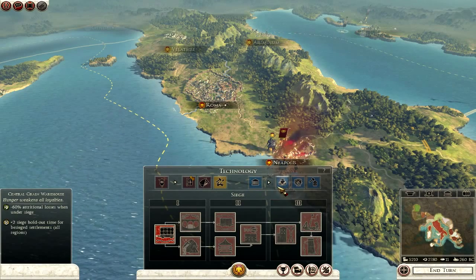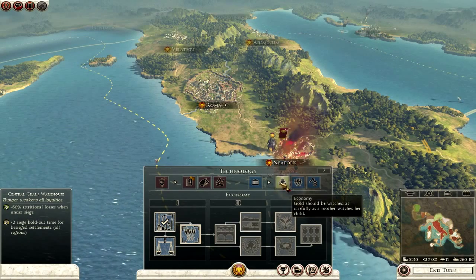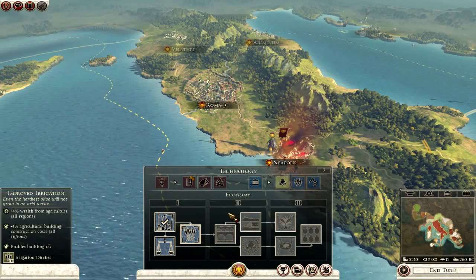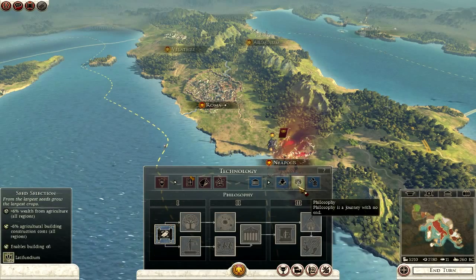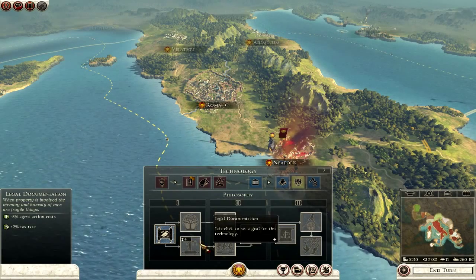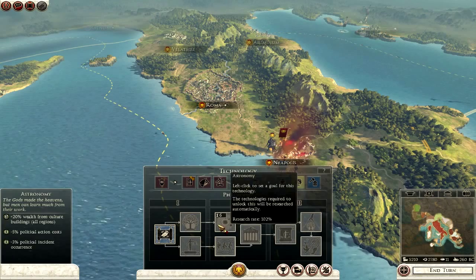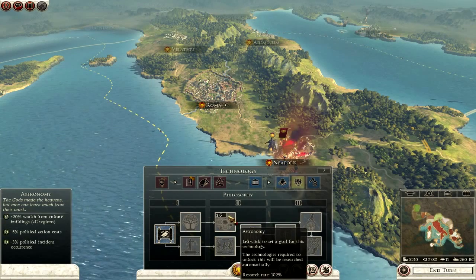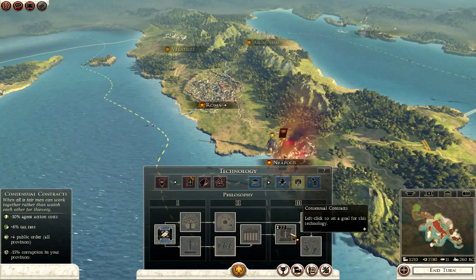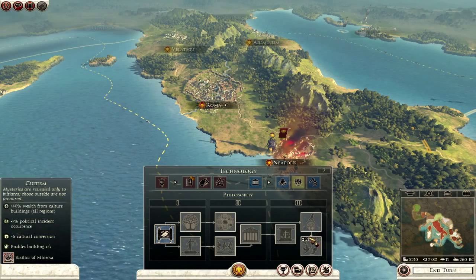Now let's get over to the civil stuff. You have pretty much similar aspects. First of all, you have your economy — quite simple to understand — it basically adds wealth and percentages of wealth to your buildings. Then you have philosophy, which basically allows you to earn money from culture buildings. It also allows you to perhaps increase your tax rate and wealth from buildings, and it might stop you from having so many political incidents. There are multiple nodes around higher tax rates and consensual contracts.